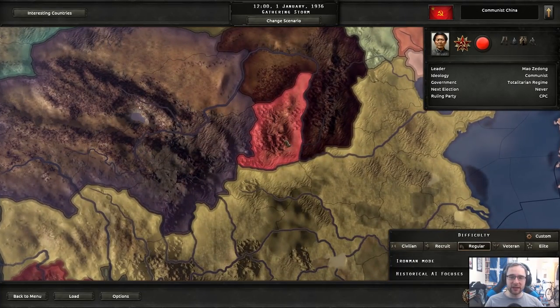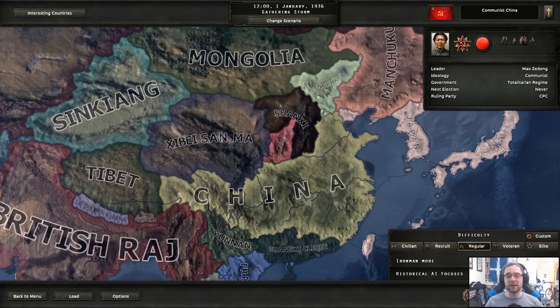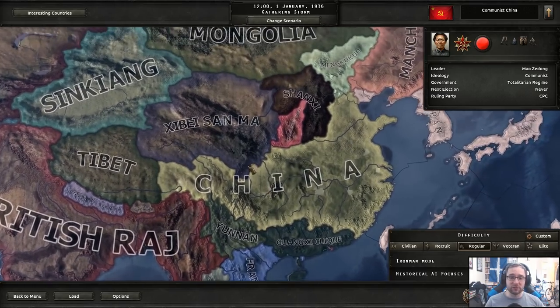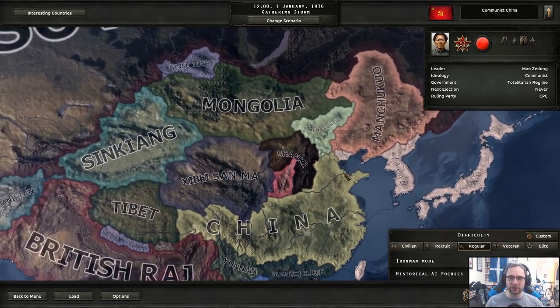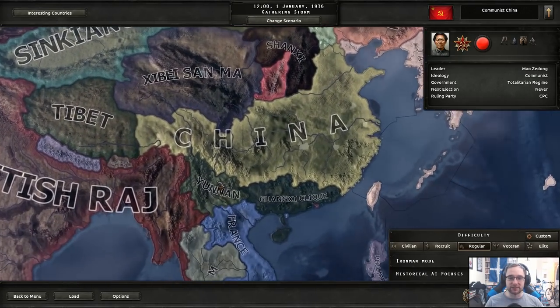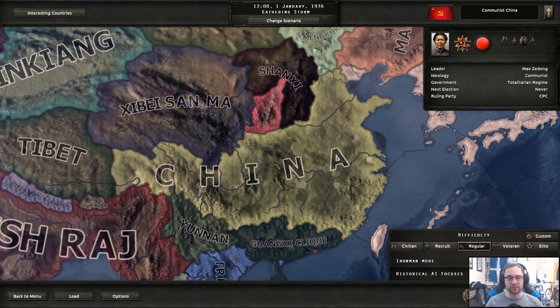Coming to our starting position, we literally start with this one province. We have Shaanxi nearby, Zaibei Sanma — I'm probably pronouncing these hilariously wrong, but that's just my thing. We're near a place called China. China is nearby. We also have Mongolia, Sikyang, Tibet. Down below we have Yuan and Guangxi Clique, which are also part of the former Chinese Empire.